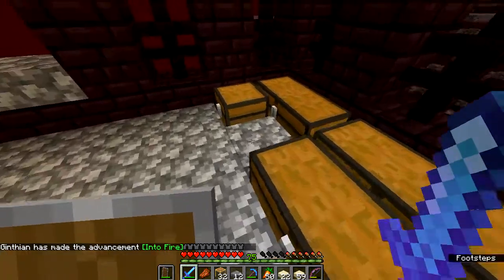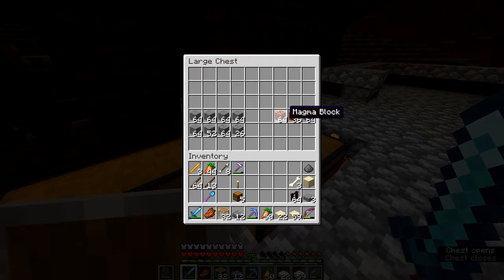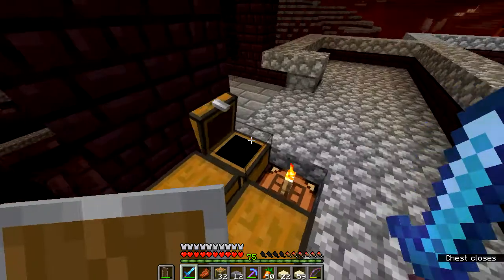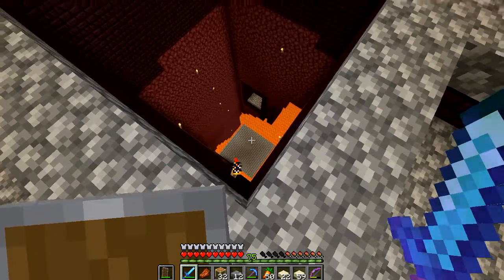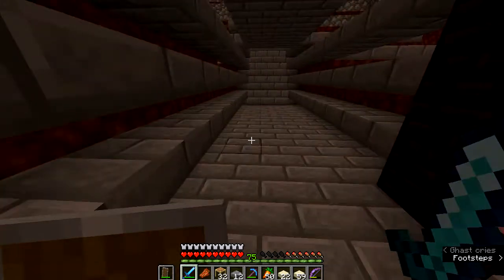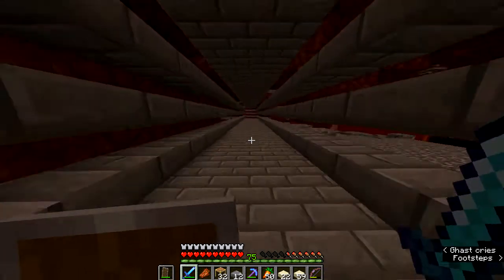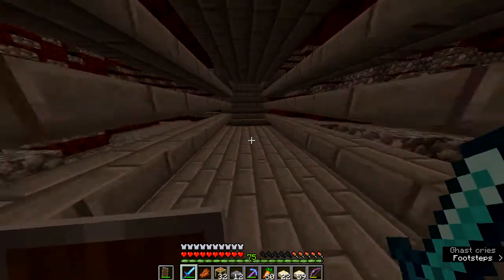Now that I think about it, earlier when I was talking about the place to kill the wither, I didn't explain why the ceiling needed to be made out of bedrock. The reason it has to be bedrock is the attack of the wither can explode just about every other kind of stone there is. I think somebody is preparing this spot to be a farm of some kind — possibly a blaze farm. The one thing that does provide some resistance is obsidian, but the one thing that won't break for sure is bedrock. So you want to find a place where you have a bedrock ceiling, and that way you can essentially watch the wither die, which makes it much easier to fight or kill.